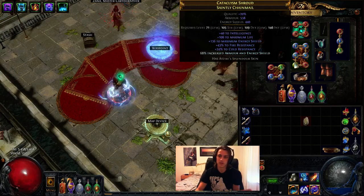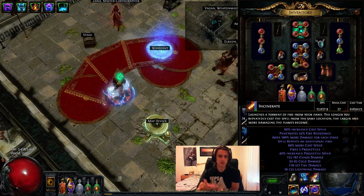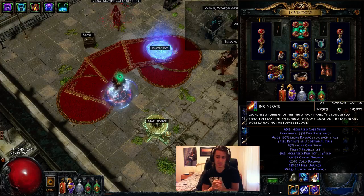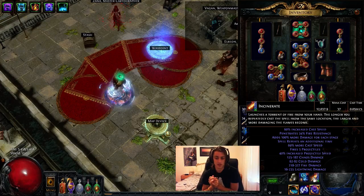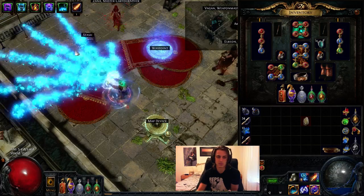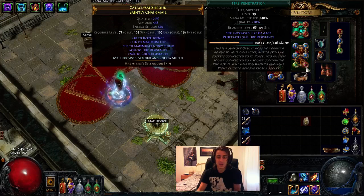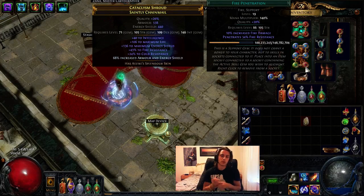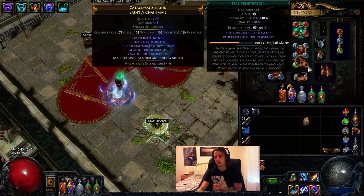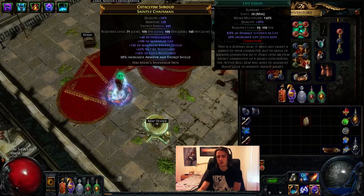Your two staples are incinerate and GMP, and then you can put in these three gems as you see fit. My last one was Fire Pen. I went with Fire Pen last as opposed to chaos damage because added chaos is probably just over half of my fire damage. Fire Pen gives you 34% penetration on your fire damage but you also get all that extra added chaos without any of it being resisted. Fire Pen will probably only be better if you really stack fire damage heavily, which I have not done.